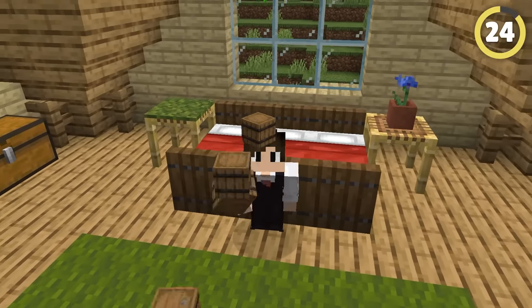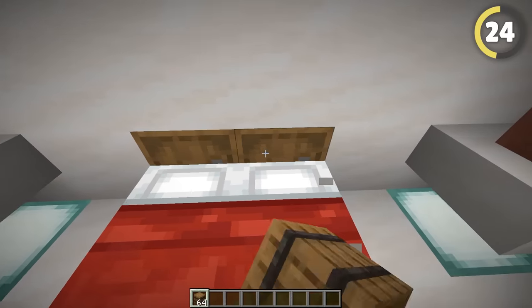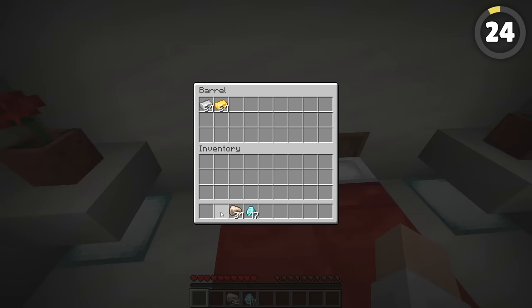Here's a cool hack for storage space and style. Putting barrels at the head of your bed gives the look of a headboard, which will be stylish in most homes. Plus, since they're barrels, you can put your valuables in there.